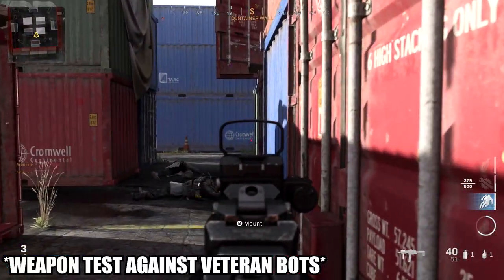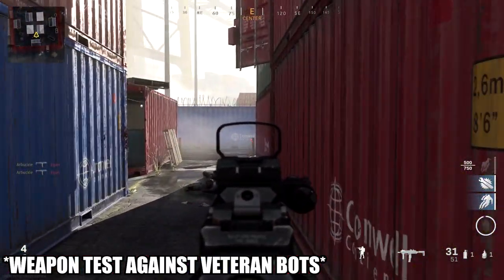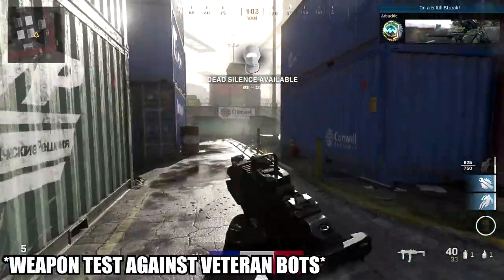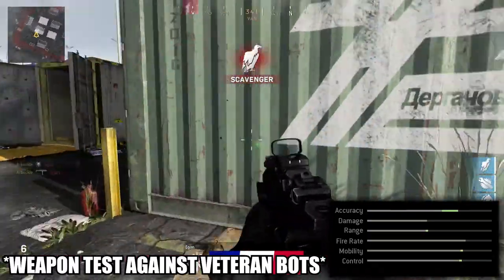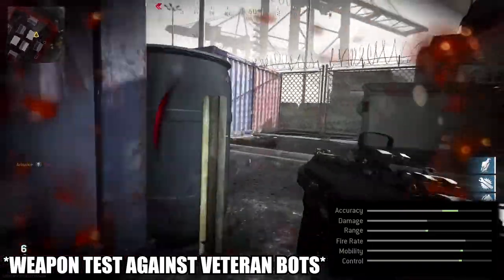What you're watching right now is me demonstrating what the class setup I'm going to share with you in this video plays like, so you can get an idea before you go run around with it — it's really really good. If you take a look at the stats that come with the original blueprint for the Prototype Omega, you'll see that we get a really nice boost to accuracy as well as a small boost to range, mobility, and control.